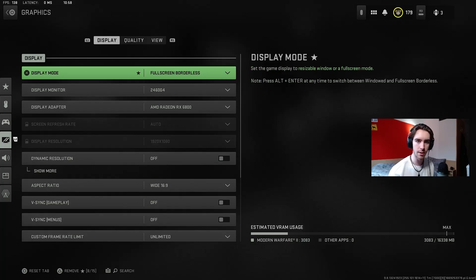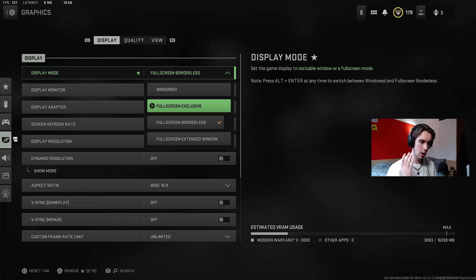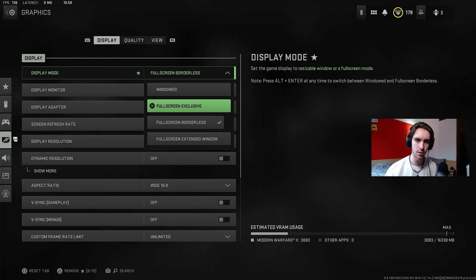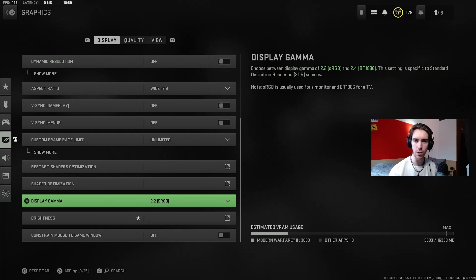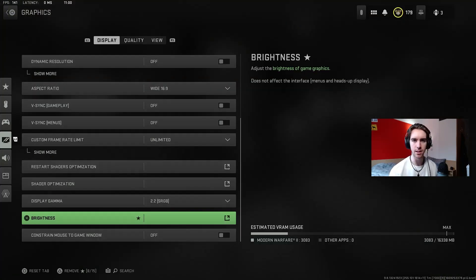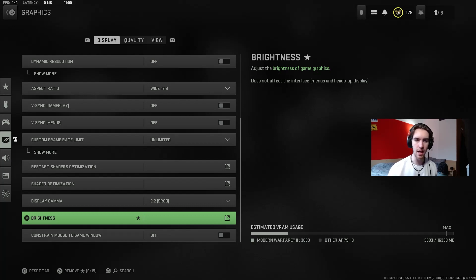Moving on to graphics — this is going to be quite dependent on your system. I play full screen borderless because I have two monitors and I like to be able to switch between them without it closing the window. If you've only got one monitor or you're locked in for a tournament, use full screen exclusive — that gives you the best performance. I run at the standard resolution set automatically, which is 144 hertz matching my monitor, and frame rates are uncapped. Brightness I play at around 60 — this just makes seeing enemies in darker areas a little bit easier. Somewhere between 60 and 70 is probably the best spot.